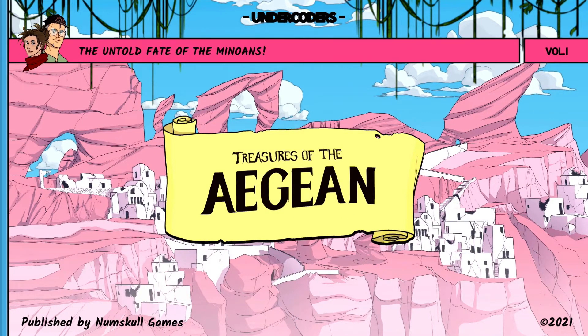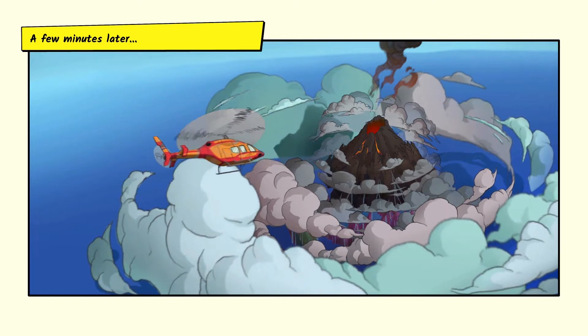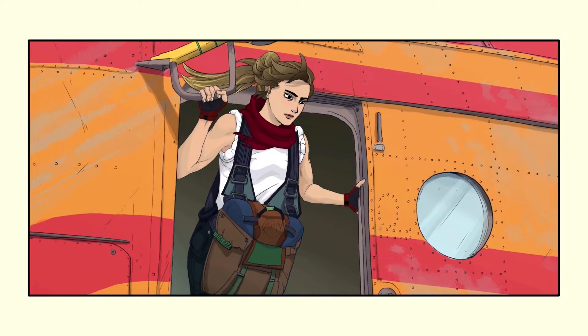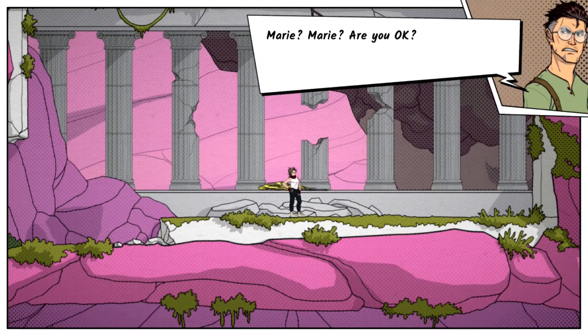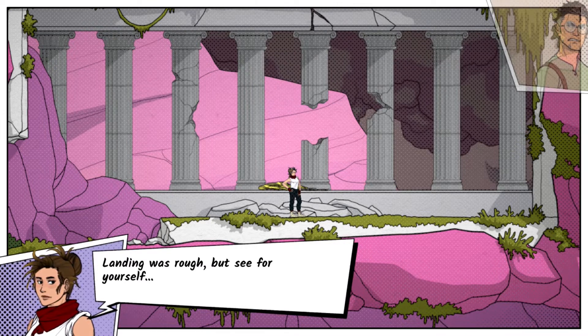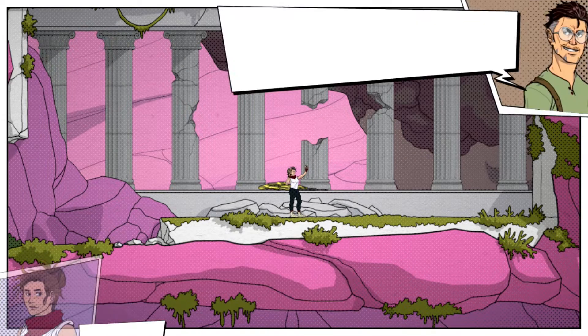A little recipe for Undercoders' Treasures of the Aegean: combine Tomb Raider with Hades and mix in the non-combat parkour of Mirror's Edge. You control Marie, a treasure hunter who's parachuted onto the newly created island of Thera into a lost Minoan city. Treasures distinguishes itself by giving you no real objective at the beginning and letting you figure out what it is you're meant to be doing and how to do it.